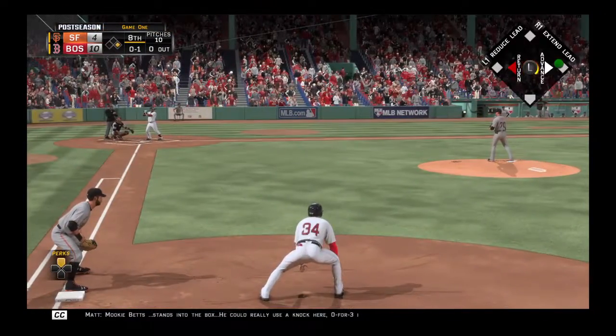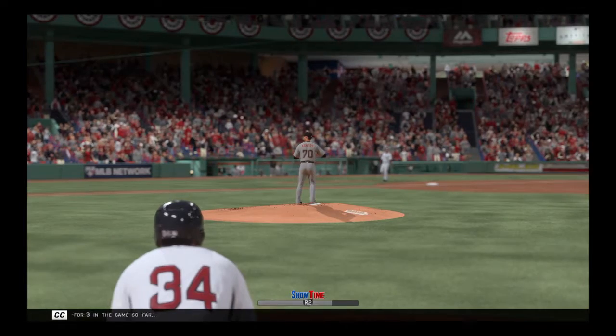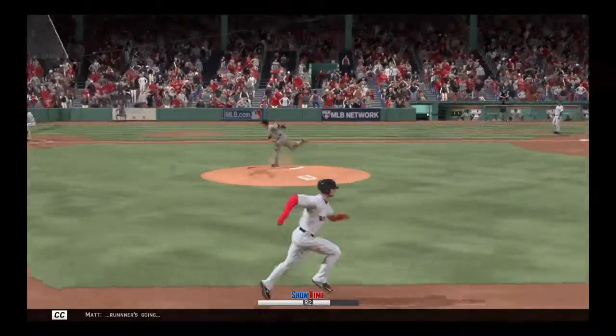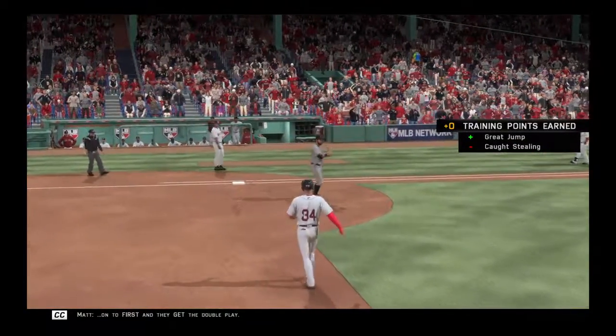Mookie Betts stands into the box — he could really use a knock here, 0 for 3. Runners going, hot shot toward third, but gloved by the third baseman for the out. On to first, and they get the double play.